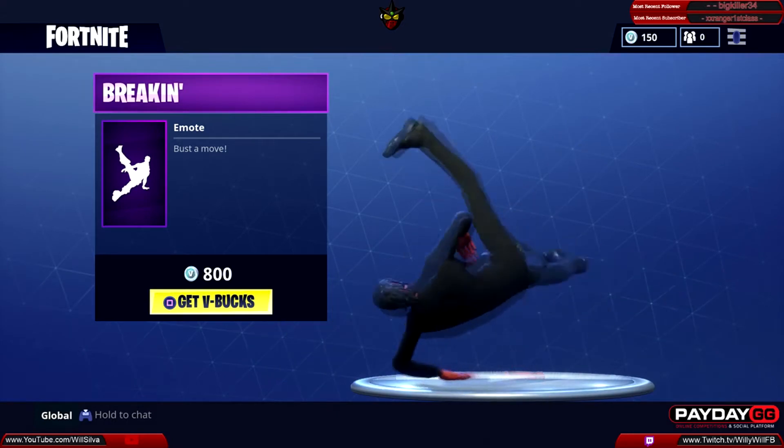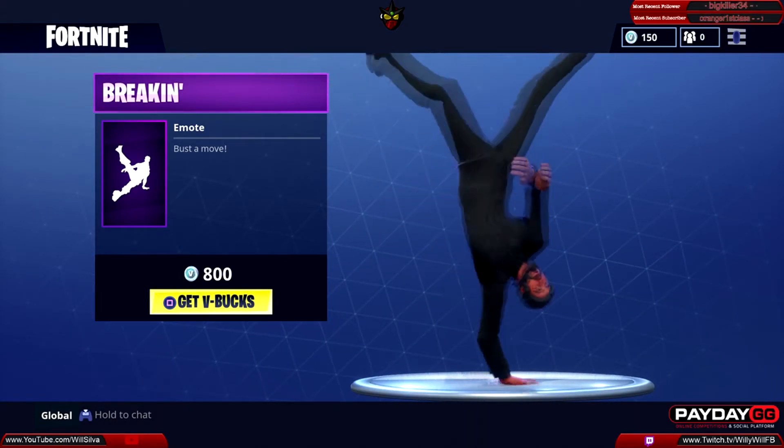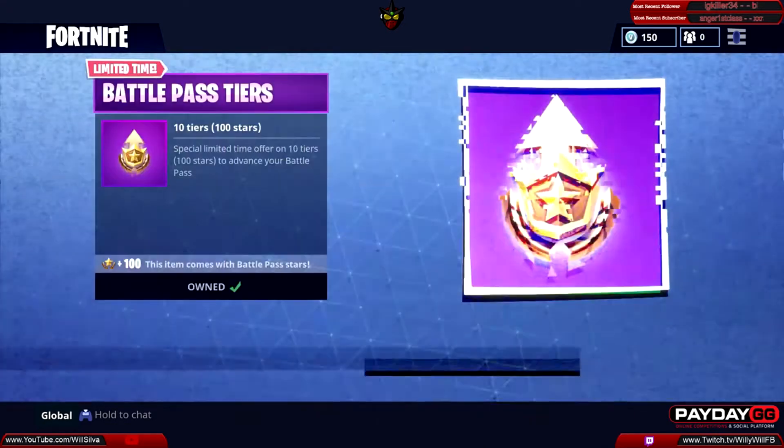Then we have the Breaking emote — bust a move — 800 V-Bucks for this emote. Very cool little emote there.